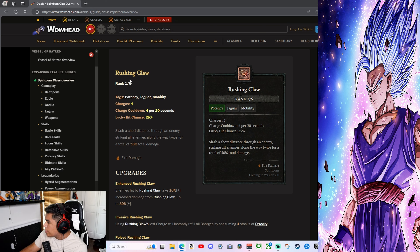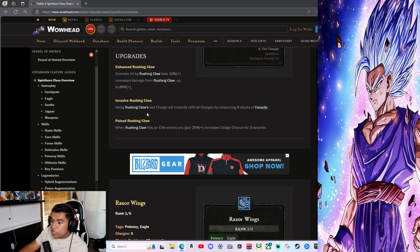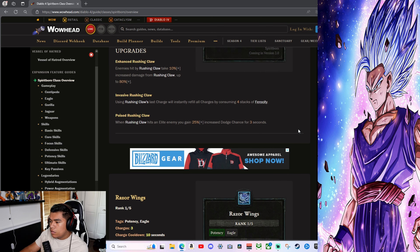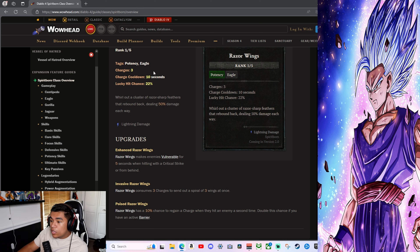Rushing Claw — 4 charges, 20-second cooldown: slash a short distance through an enemy, striking all enemies along the way twice for a total of 50 damage. Enhanced Rushing Claw — enemies hit by Rushing Claw take 10% increased damage, up to 80%. Invasive Rushing Claw — using the last charge instantly refills all charges by consuming 4 stacks of Velocity. When Rushing Claw hits an elite enemy you gain 25% increased stats for 3 seconds.